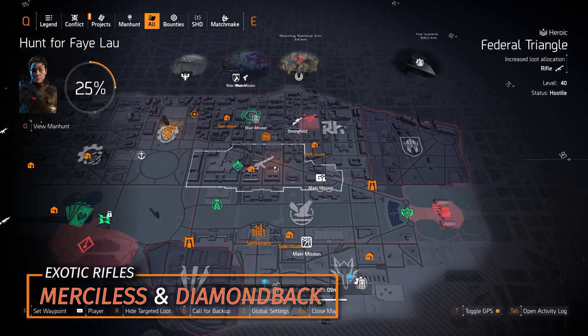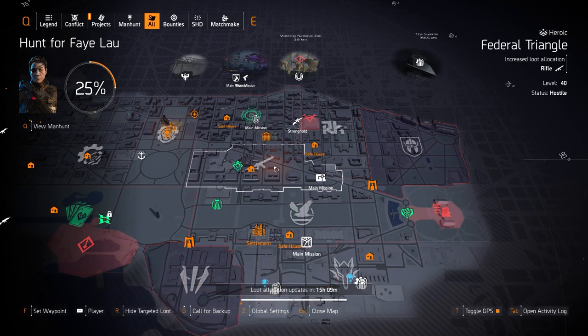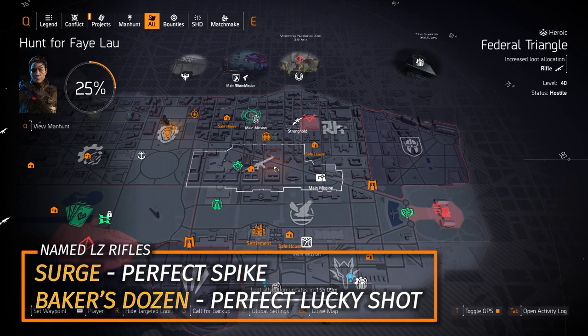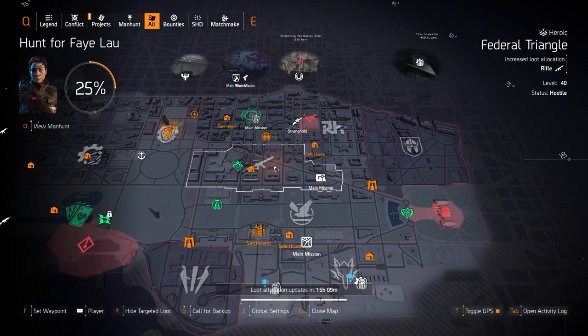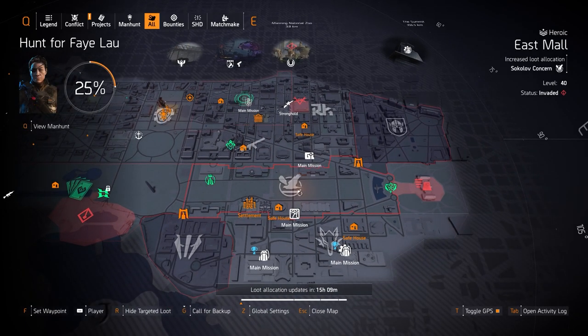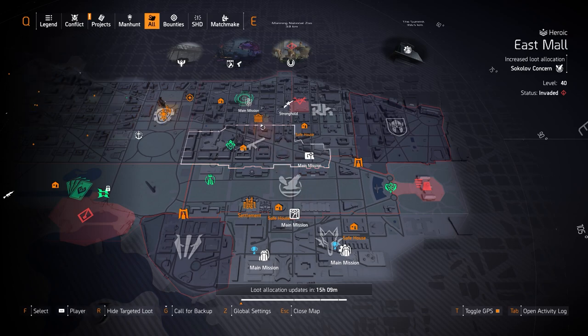Next up we got rifles at Federal Triangle — two exotic rifles: the Merciless and the Diamondback, both of which I don't really recommend. For named rifles I'd recommend the Surge with Perfect Spike for skill damage builds, and the Baker's Dozen with Perfect Lucky Shot for DPS builds. Console players tend to gravitate toward it, but some just like the extra ammo.